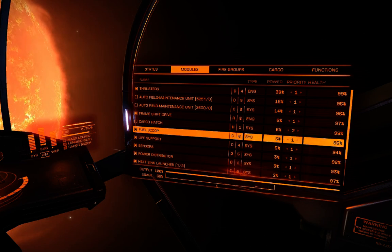It's a class C and it's a level 6. The higher the level, the faster fuel per second that you're going to scoop. So this one's pretty good.